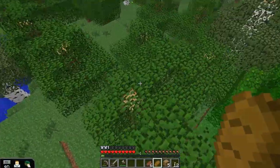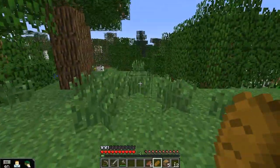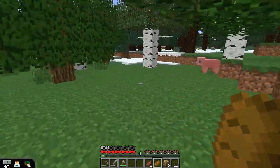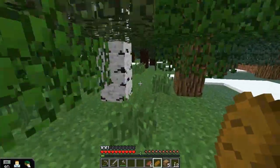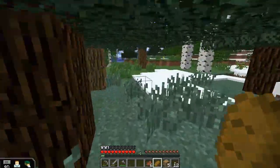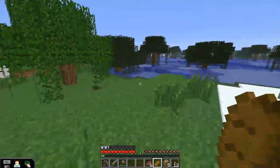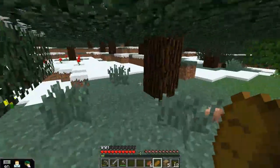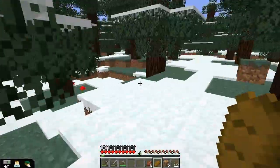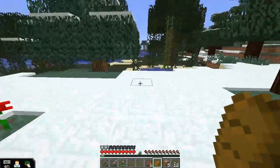A swamp's a good spot to find reeds, let's go for a wander in the swamp. Just have to remember which way we came from — pig in a tree, pig on the ground. I'll have to set up a breeding station for them. Here's the swamp — I think the spawn point is just around in here somewhere. Anyway, out of there. I want reeds.